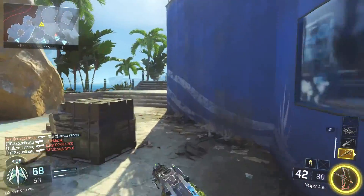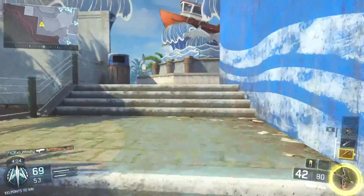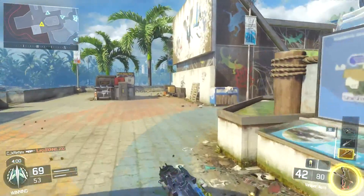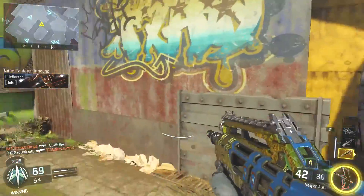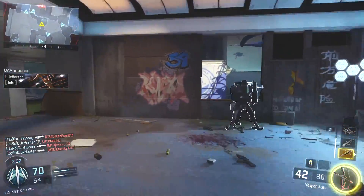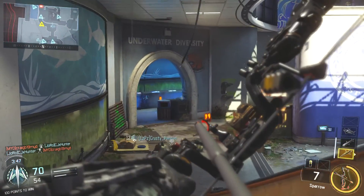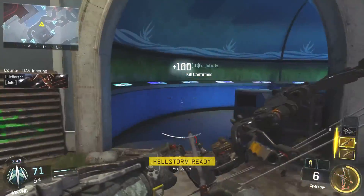You could use a wild card to run Fast Hands alongside scavenger, cold-blooded, or something like that, and run Anti-Up at the same time — but would you really want to waste a wild card and an extra perk slot just for this? If I'm using a wild card for extra perks, I'd definitely run Dead Silence and Awareness together. That will buy you an extra 200 points and more in one life, straight away.